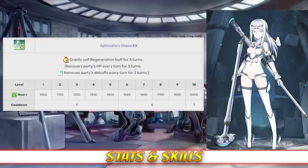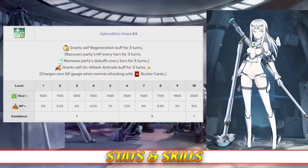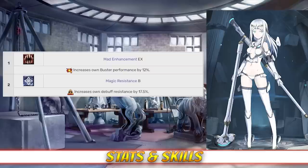Finally, Galatea's last skill is Aphrodite's Disgrace Rank EX. This grants her a regeneration buff for 3 turns, which cleanses the party's debuffs every turn and recovers the party's HP between 1000 and 2000 every turn, depending on level. This skill can also be upgraded through an interlude, which grants it the additional effect of charging Galatea's NP gauge every time she uses a buster card between 5 and 10%, depending on level. As for her passives, Galatea has Madness Enhancement Rank EX, which increases her buster card effectiveness by 12%, and Magic Resistance Rank B, which increases her debuff resist by 17.5%.